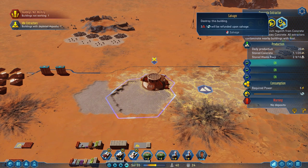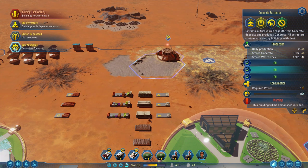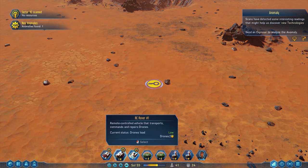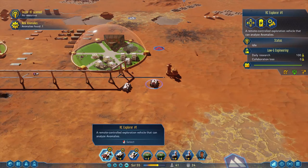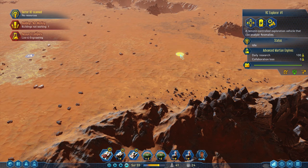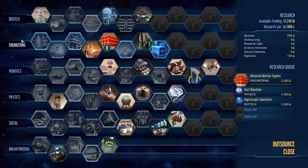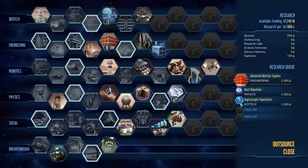No deposits. Get rid of it. Sector scanned. Anomaly found — oh nice. Anomaly found. I haven't seen one of those in a while. Research complete. Low-G research done — oxygen, water, and power storage capacity expanded by 50%. Oh, that's nice.